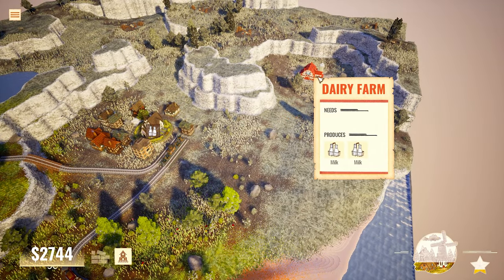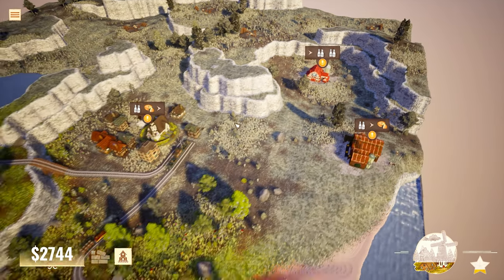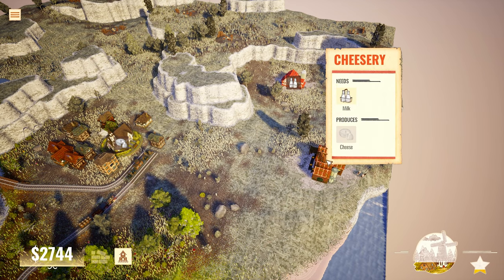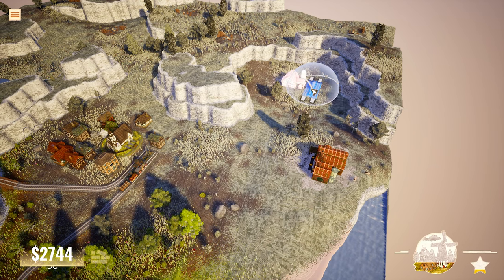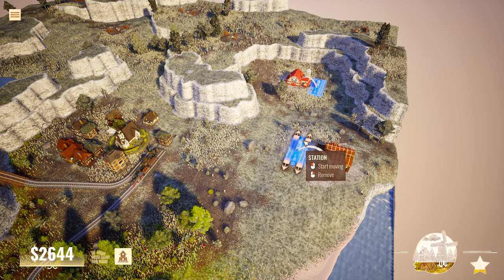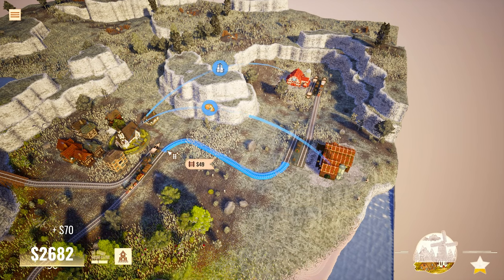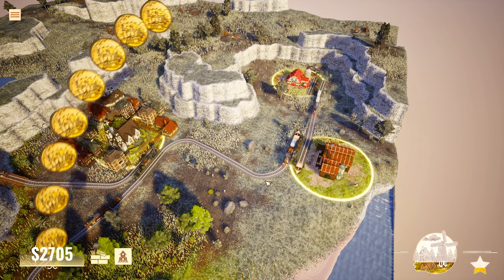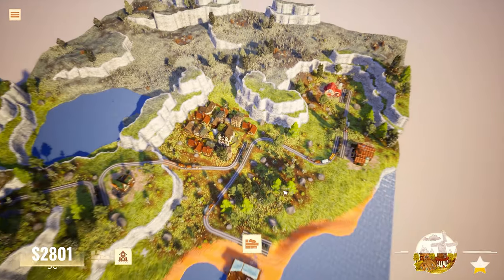Now we've got a cheesery and a dairy farm to connect. I love that pressing Tab brings up what things need connecting. When you hover over something, it shows where you get the milk from and where you send the cheese. Connect these here, add a freight train — and they want milk too, but it looks like they'll get both milk and cheese from this connection. The milk goes there directly — pretty cool.